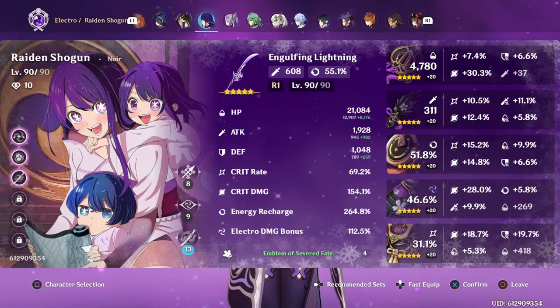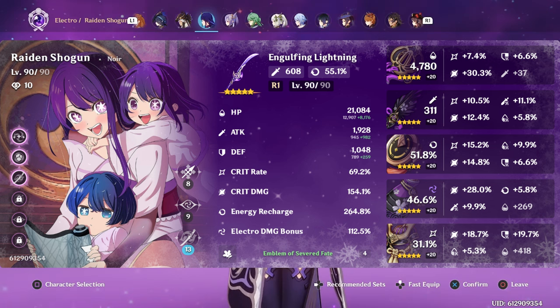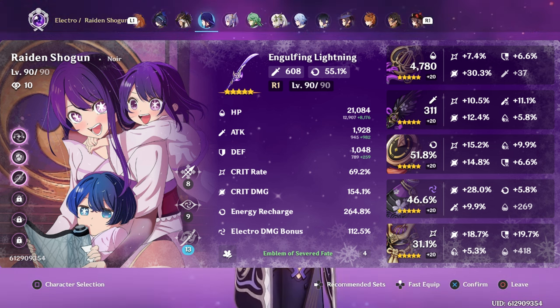For my Raiden, I'm definitely going to try and get her a double crit Goblet. The one she has right now doesn't have any crit rate, so she's only at 69% crit rate. It does have attack and ER, which she appreciates, but I could really use more crit rate on Raiden. I will also definitely try to get a better Circlet on her — Raiden on Engulfing Lightning with energy recharge is a strong enough substat that I'm comfortable creating a Circlet with both crit damage and ER, and I would be fine with it rolling evenly into both. Plus, she has a near-perfect off-set Sands with almost 50 crit value, so trying to replicate that on a new on-set Sands just isn't going to happen.